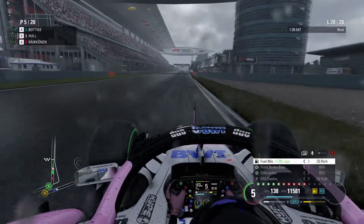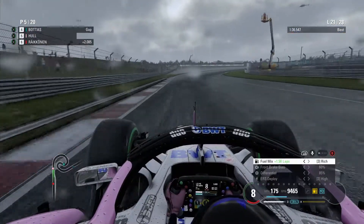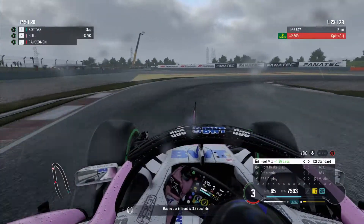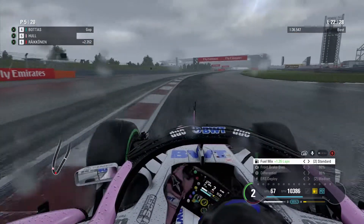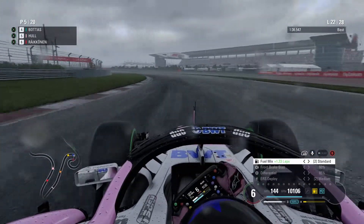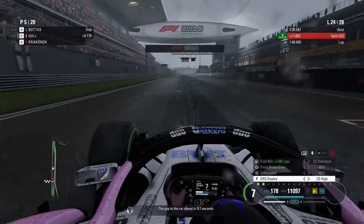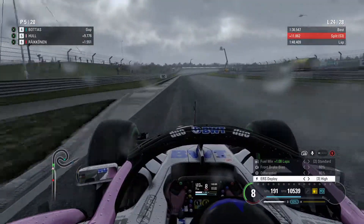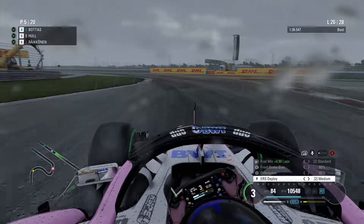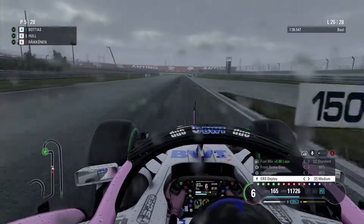We've got Räikkönen in sixth, Renault in seventh, and McLaren up in eighth — definitely doing a bang-up job. We're two seconds ahead of Räikkönen and 9.4 behind Valtteri Bottas as we go on to lap 21. The gap is decreasing — we're pulling away from Räikkönen and closing in on Bottas, down to 8.9. By the end of lap 23 it's gone up to 9.7. By the end of lap 26 our chase of Bottas has been halted, and the pursuit from Räikkönen has remained.